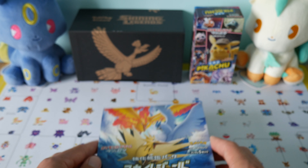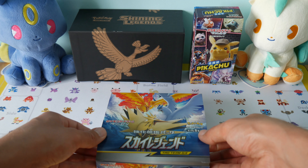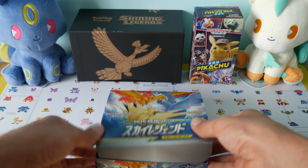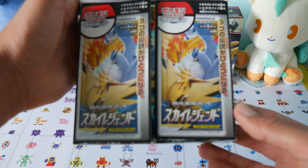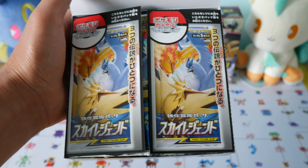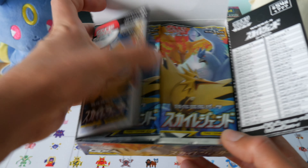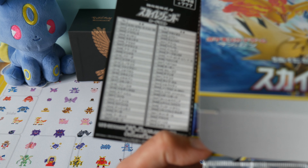So let's go ahead and open this up. Similar to the Detective Pikachu Japanese box, I'd like to keep it in good condition because I want to put it on a little display. So let's crack this one open carefully. We open the first bit up — so this is SM10B is the code, and on the side there we have a little checklist of all the cards in the set.